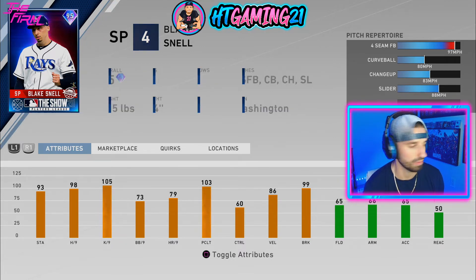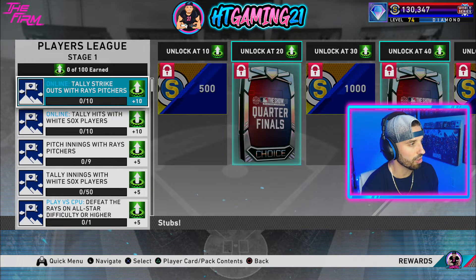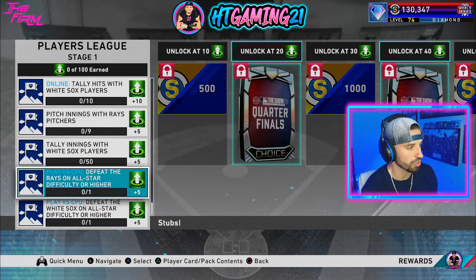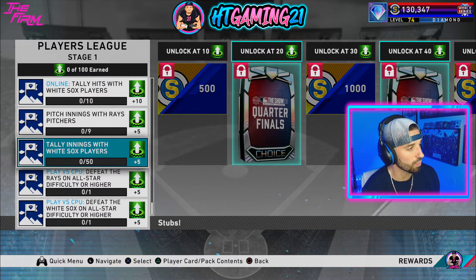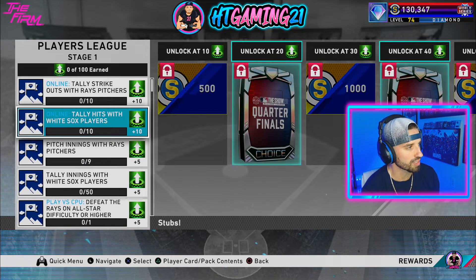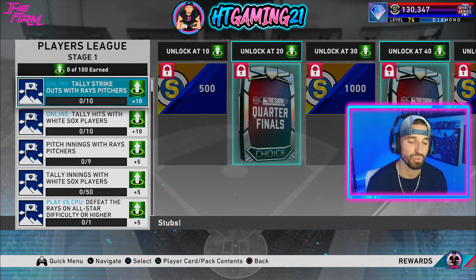But how do we get this Blake Snell? We're going to have missions, collections, and moments. If you look at the missions, there's only two that are going to be online, and the rest are just getting things done — like playing the CPU on all-star difficulty or higher, playing the CPU against the White Sox or the Rays. You can also tally innings with White Sox players for five points, and pitch innings with Rays pitchers — it's only nine innings, so it's not that difficult. The online ones are tally hits with White Sox players (you only need 10) and tally strikeouts with Rays pitchers — again, only 10, so it's not even that bad.